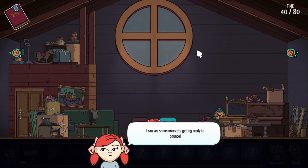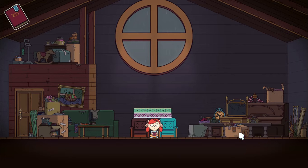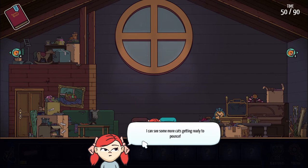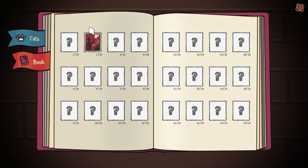Alright, and some more cats are getting ready to pounce - now we have two on each side. So let's go ahead and put two mattresses up here, and that uses up all of our time. And here they come! We got an additional 10 minutes. And what did we collect here? We got stamps! So apparently we can collect stamps.